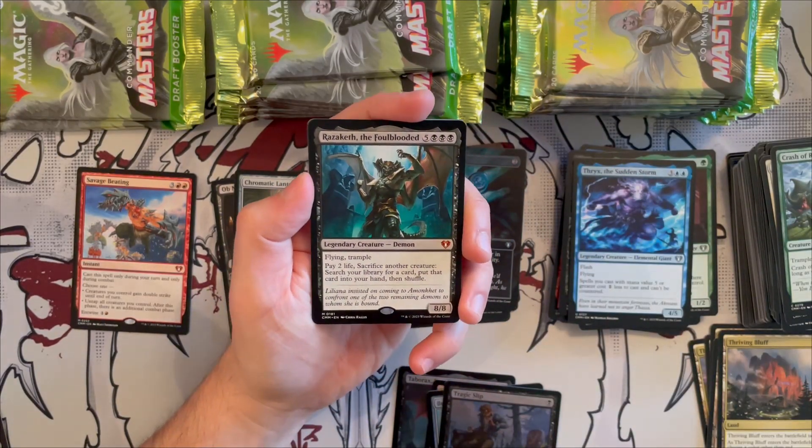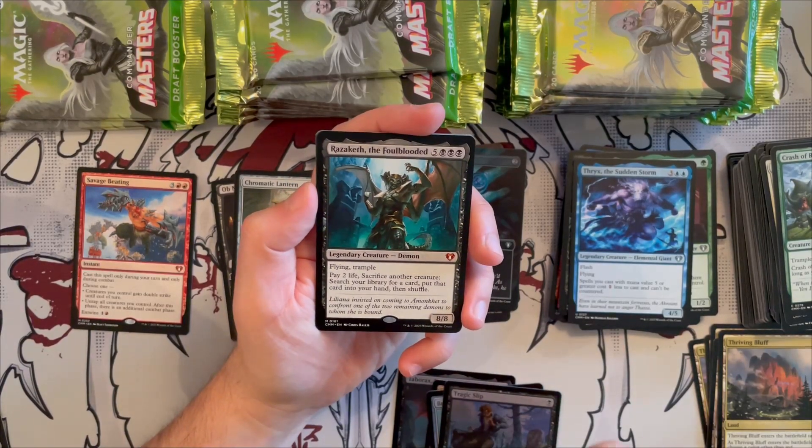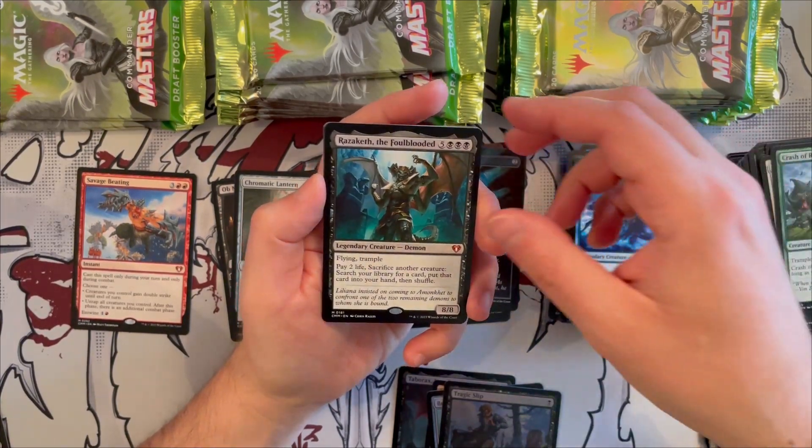Razaketh, the Foulblooded — another mythic! An 8/8 demon with flying and trample that costs five generic and three black. Pay two life and sacrifice another creature to search your library for any card, put it into your hand, and shuffle. A very nice tutor-on-a-stick.